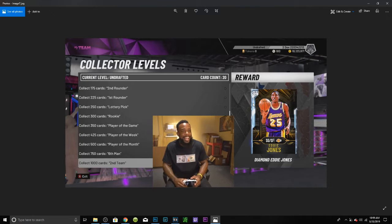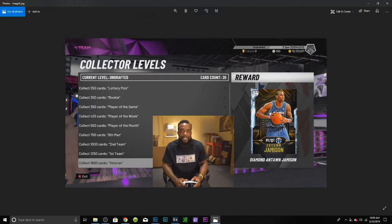Next we have Eddie Jones right after Isaiah Thomas at 1,000 cards, which is a good bit, but that's kind of around where AK-47 was. He's gonna be a pretty common card but he'll be amazing — everybody that used Eddie Jones in the last 2K knows. Next we have Antawn Jamison, who is actually another evo card.